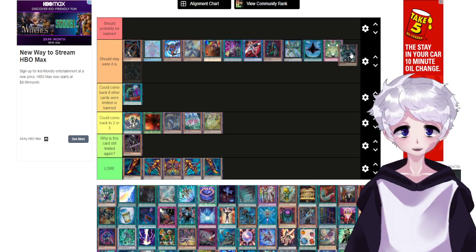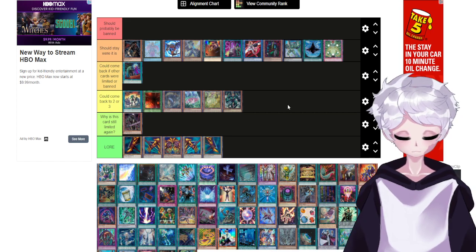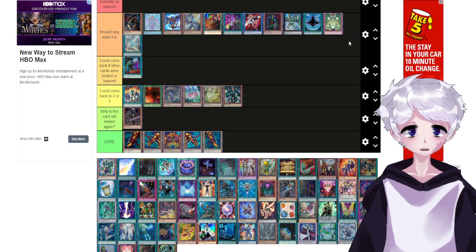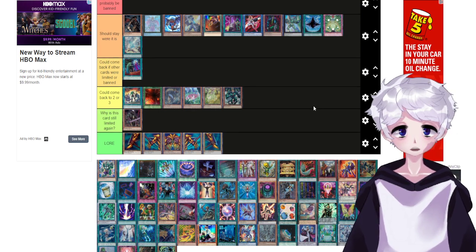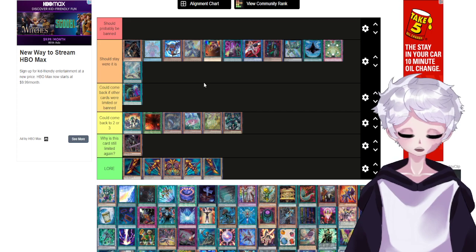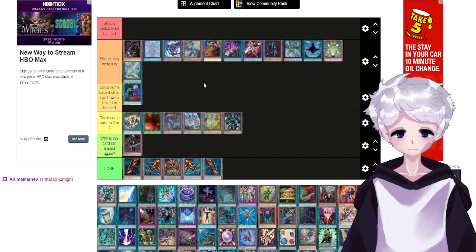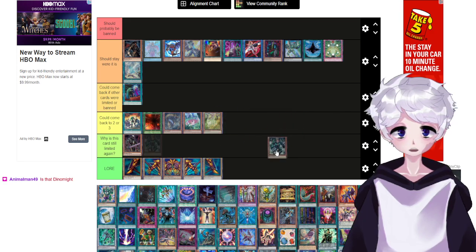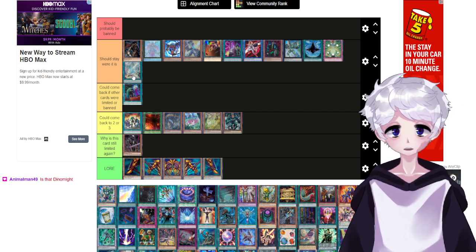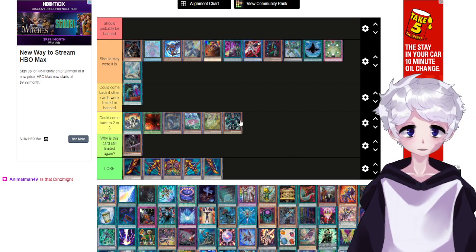I honestly think that Terraforming is the next card we get from True Draco back, if we get anything. They are definitely not giving us Diagram without Dynamite banned. I honestly think Diagram should stay where it is because Diagram is essentially a plus-two, sometimes a plus-three in True Draco. So I think Dynamite can come back to two or three just because Diagram is limited.